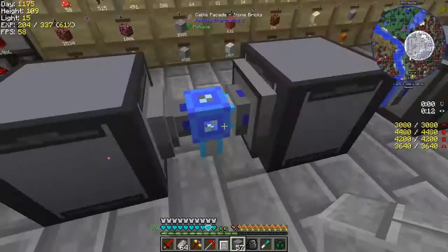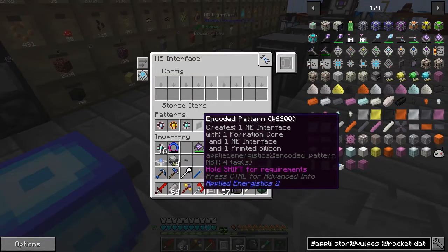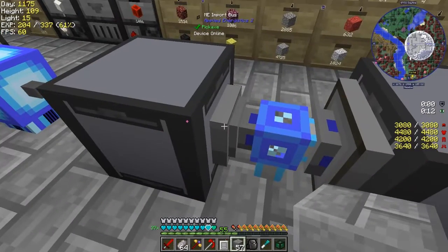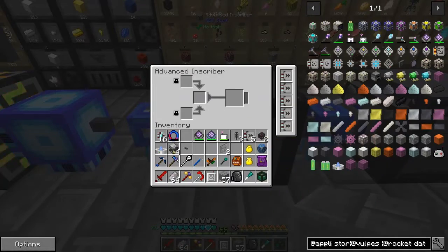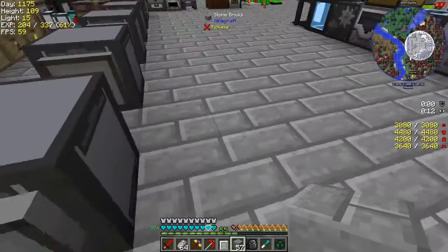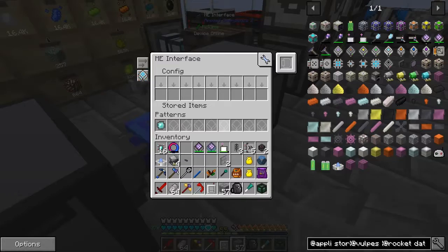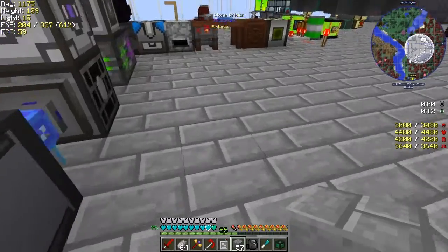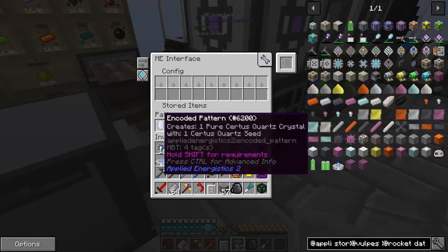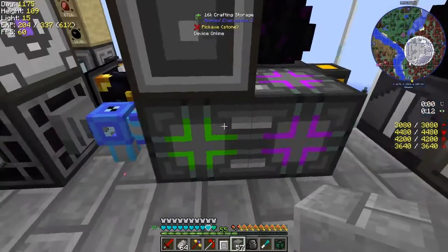The crafting is happening here and it's set to max speed. The output is coming through here - I've got an import bus and an ME interface on one side with the recipes. We've got three different processes in here and they just get exported out. This one is very straightforward. This one is doing printed silicon circuits, and these ones are logic, calculation, and engineering. And then the last one has an ME interface to make pure seeds and pure crystals.